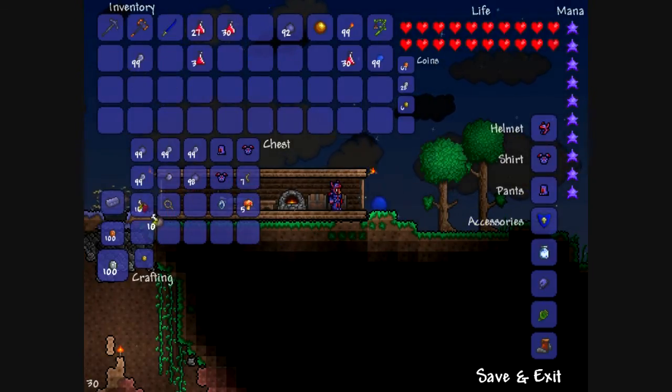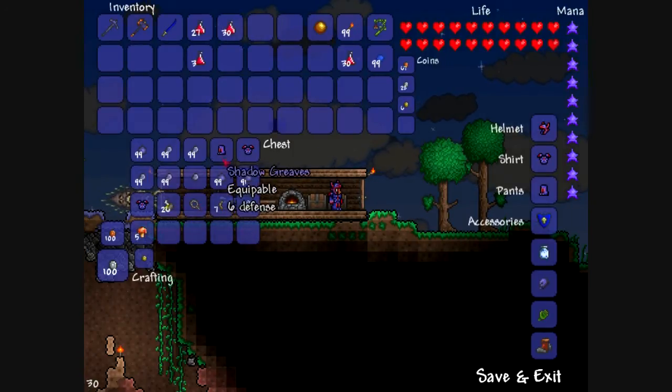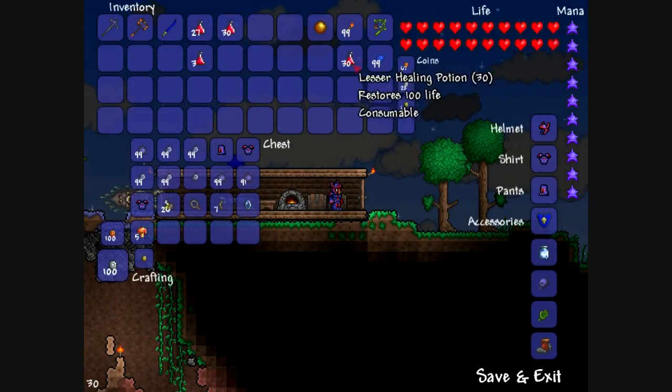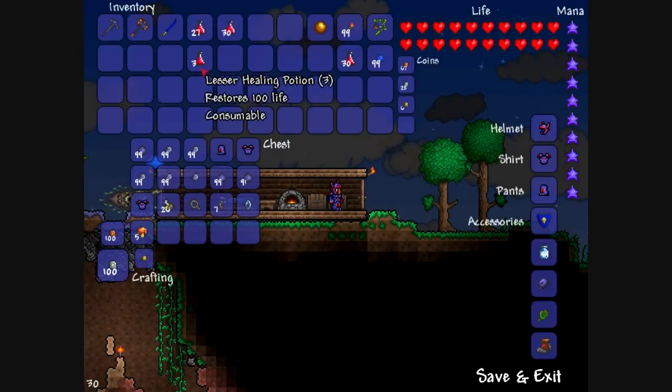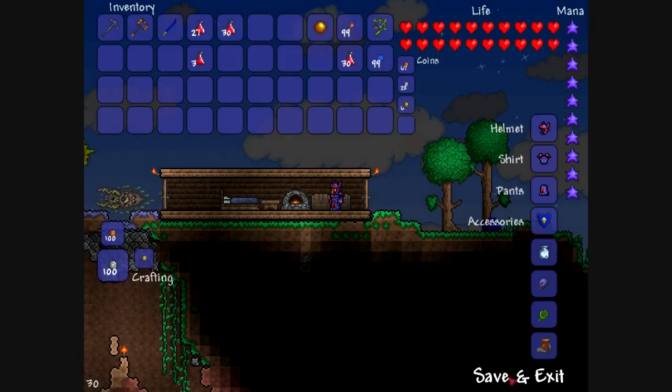That's pretty much how you defeat him. As you can see he drops a lot of goodies: shadow scales, pieces of demonite armor called shadow armor, and a lot of lesser healing potions as well. This has been my guide to defeating the Eater of Worlds — I hope this helped you, and I hope all of your days shine brightly. This has been Razor Flame Coon signing out.